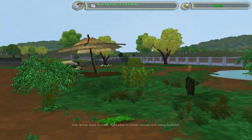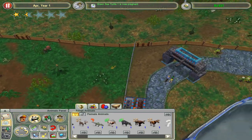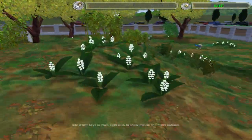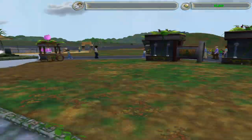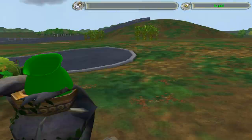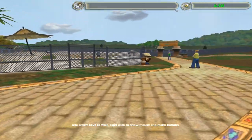We should buy a tapir in the meantime. I don't mind going into the red. Zero water remains in the peacock enclosure, so let's refill that. Get these sorted — nice. Guests throw the trash on the ground apparently.